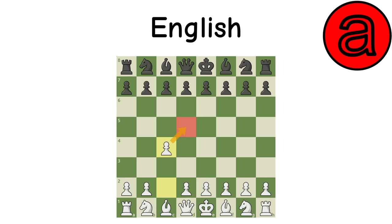English Opening: Like the Sicilian, white controls central space without committing any pawns in the center, leaving a wide range of systems available. White will usually play D4 and transpose into some type of Queen's Gambit, but some independent lines with G3 do exist.